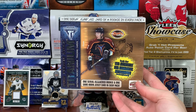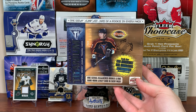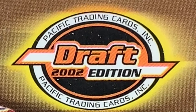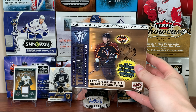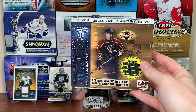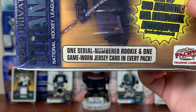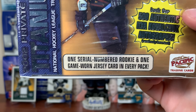Hey guys, Zero11 here, and today we're gonna open a hobby box of 01/02 Pacific Private Stock Titanium Draft Edition. This is the draft edition of Private Stock Titanium, and we're only getting 16 total cards including one serial-numbered rookie and one game-worn jersey — that's it, no base, just a rookie and a jersey.